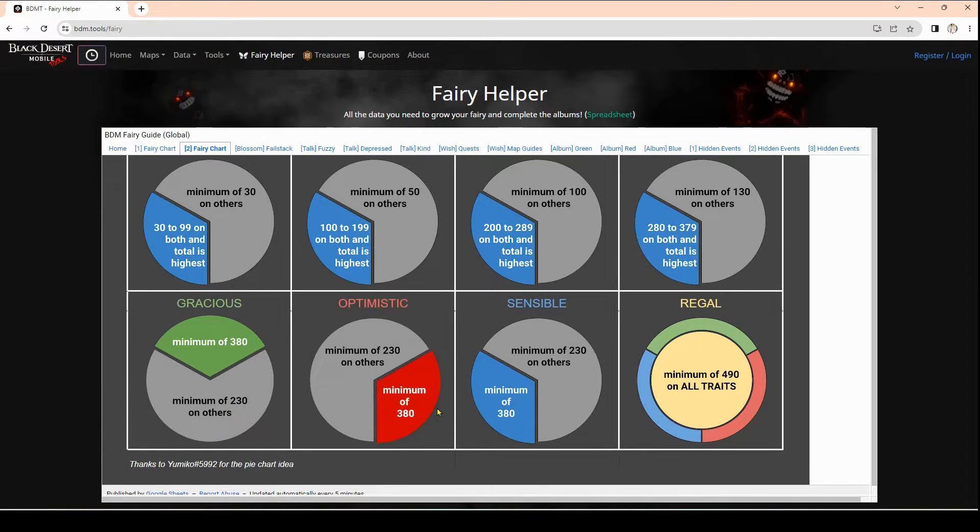But if you wanted Optimistic or Sensible, this is what you need to do as well — put your points into all of this. And ultimately, you want a minimum of 490 points on all traits so you can finish up your fairy and be a Regal level fairy.